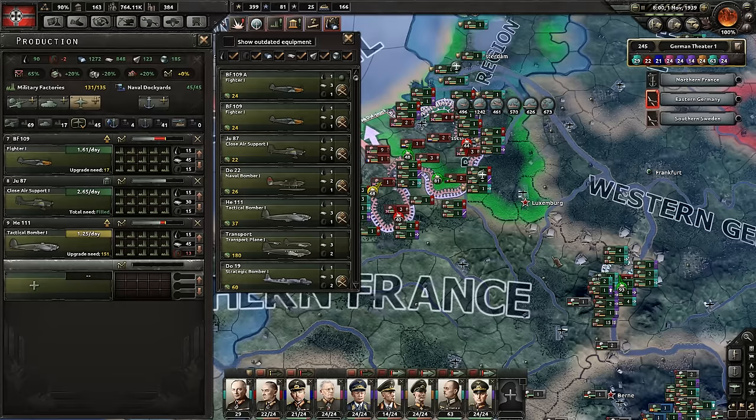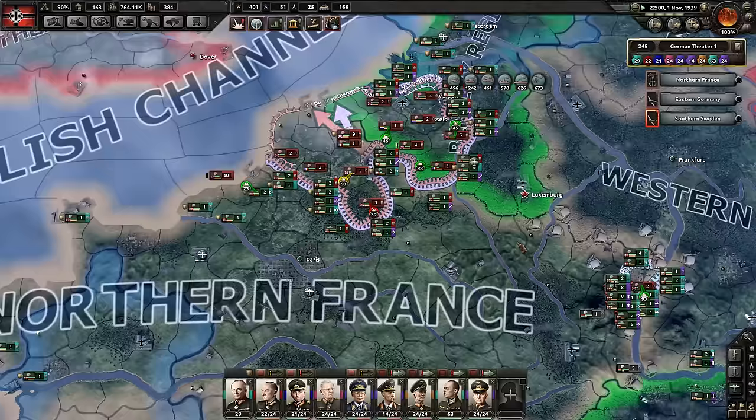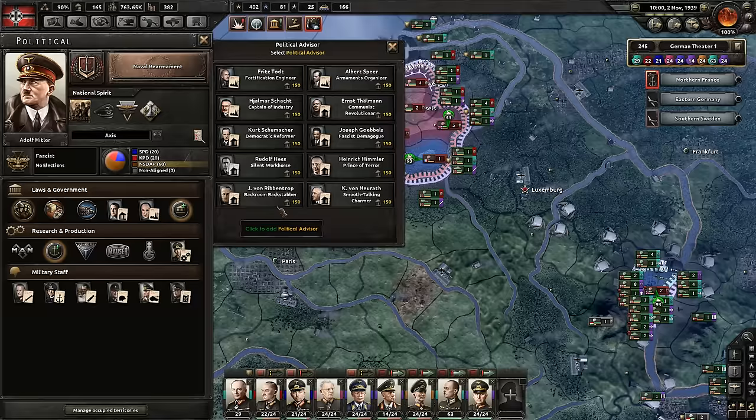We're going to change over production of the Fighter A to the Fighter 1A — make them better, please. We still have free military factories. Let's build more. Modify the government — we've got room for one more political advisor.